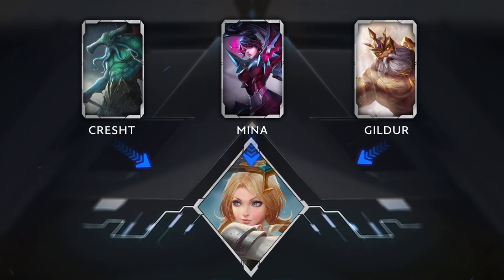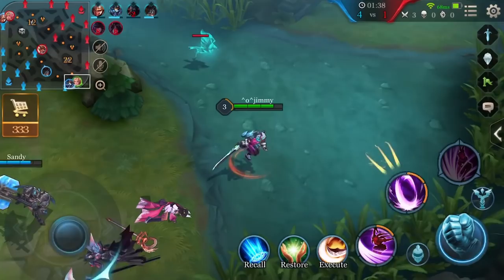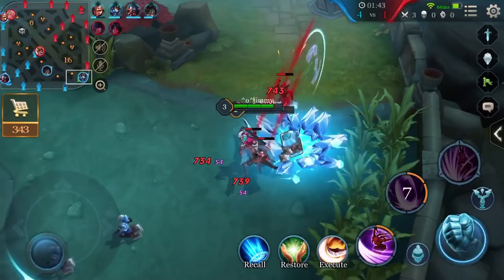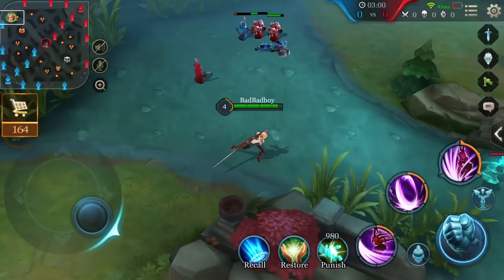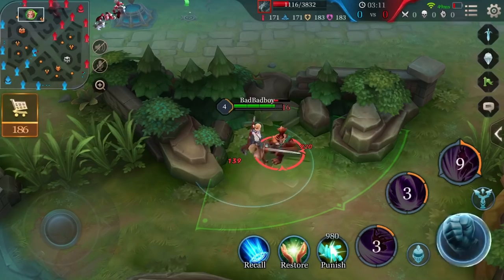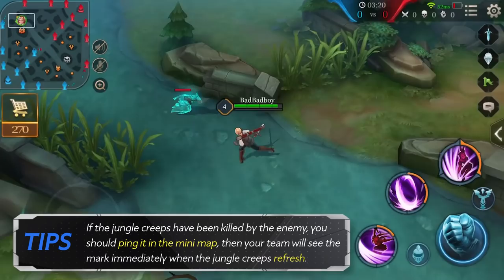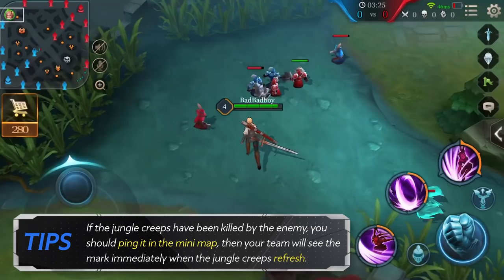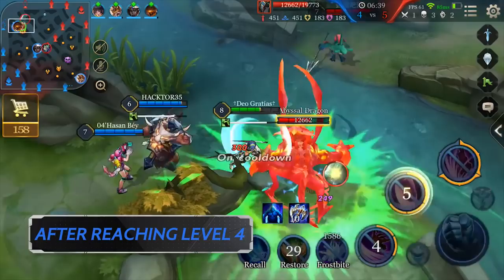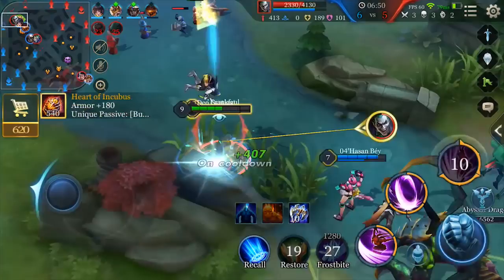Laning Tips. With Butterfly's ability to run around the battlefield and gank enemies, she's particularly strong at jungling. In the early game, if the team already has a jungler, she can go top or bottom lane. When laning, she can use Sword Propel plus Whirlwind to clear minion waves. When there are no more waves to clear, she can go harass the enemy jungler. Once in the enemy's jungle, if all the creeps have been killed, she should walk to a Sage or Might Golem and ping the minimap to show there are no monsters available — this lets your team see the mark immediately when jungle creeps refresh. After reaching level 4, get your teammates to take down the Abyssal Dragon for an early advantage. Wait for them to weaken it first before going in with Backstab.